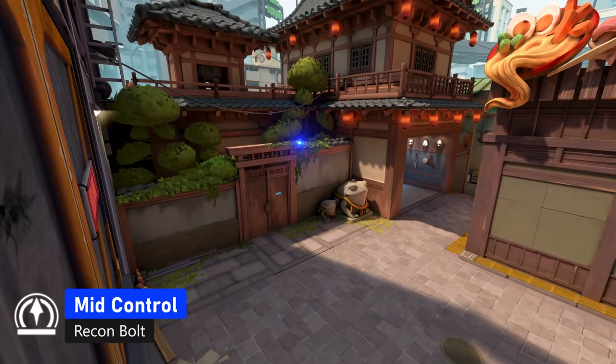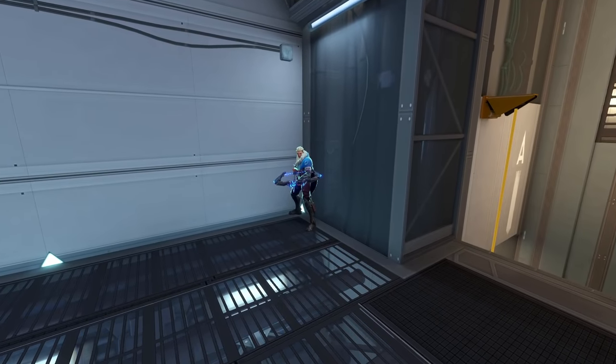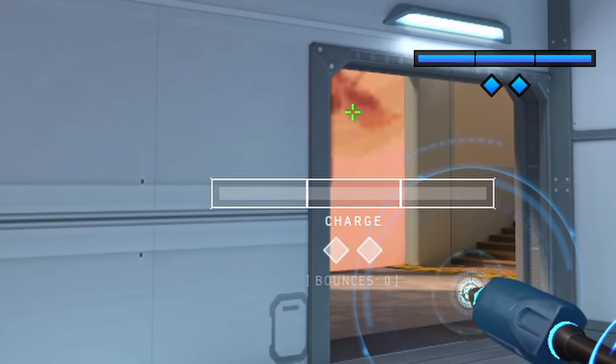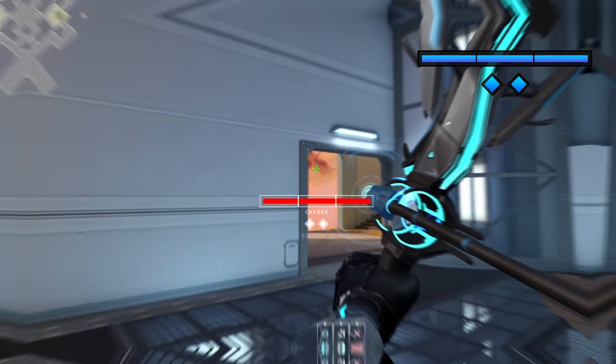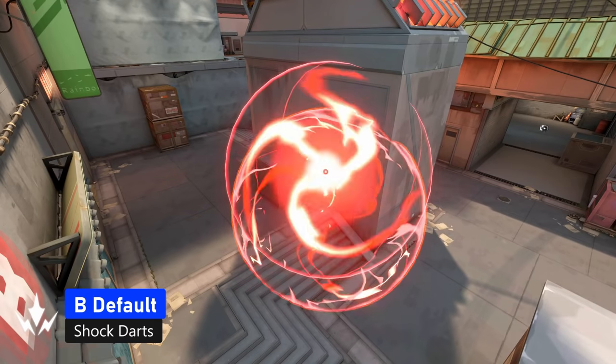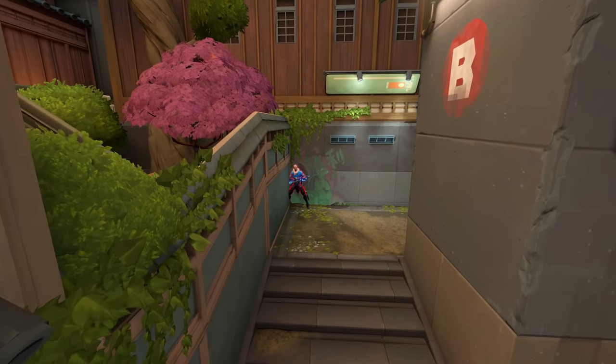This arrow is good for mid control. Just stand at this corner in vents and put the bottom charge bar line into this corner, do two bounces with max charge. It will show you all of the middle and you can shoot it without peeking middle.